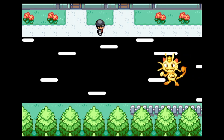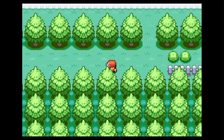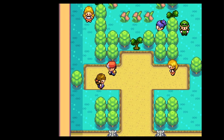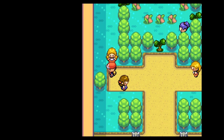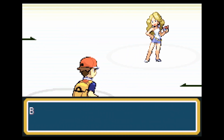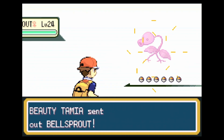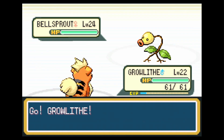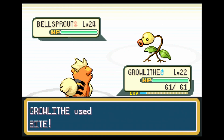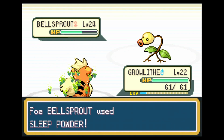There are three trainers remaining, and right now Growlithe is level 22. You don't have to beat all the trainers in this gym — there are a couple of routes you can take. You can take the left side and fight two trainers, the right side for two trainers, or the middle row for three. I happen to be taking literally every single route because I'm a completionist trainer.